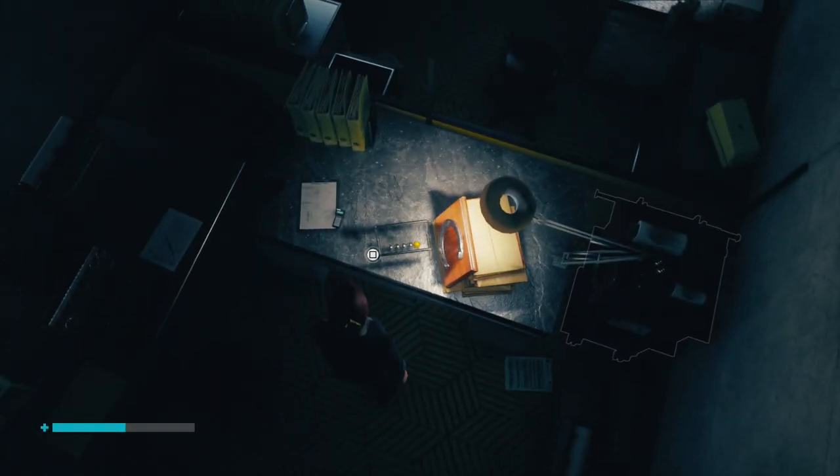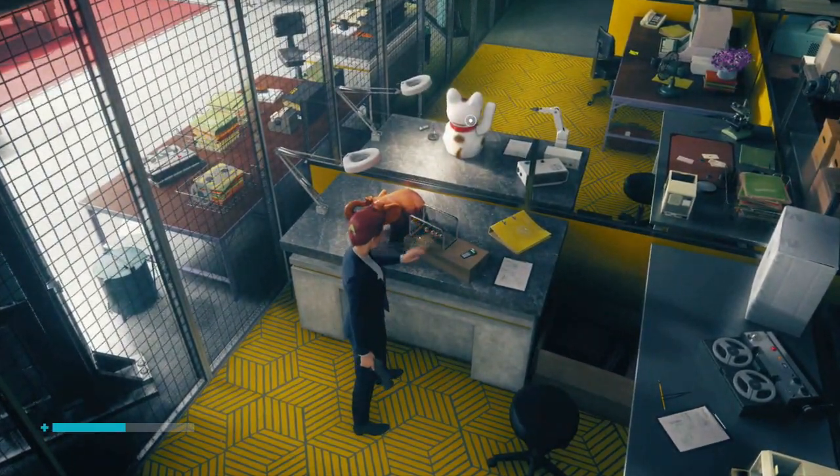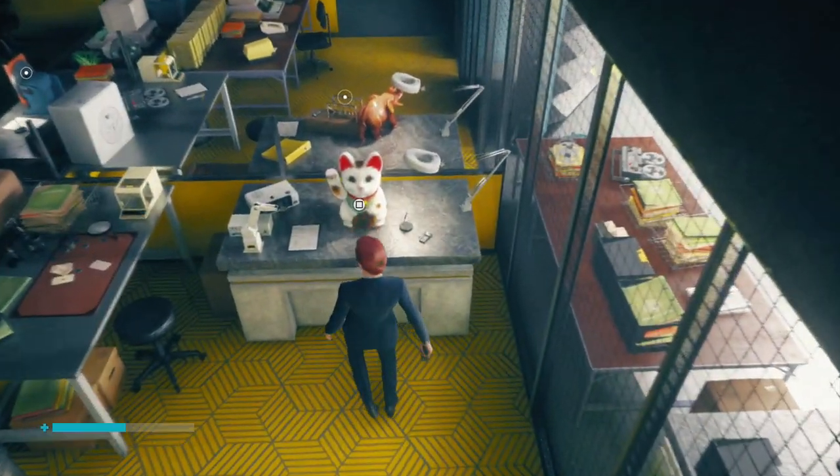We want to place the plant in that empty box. Then we're going to go back to the other room and activate these two — I believe they're called Newton's cradles. There's going to be two of them, one on each side of the room, so activate both of them.